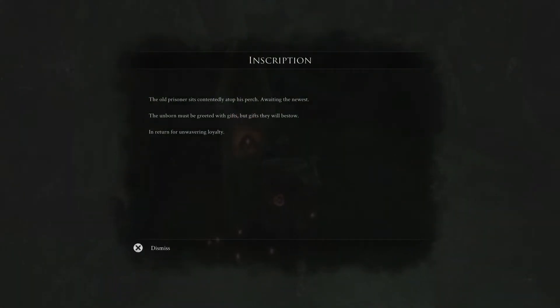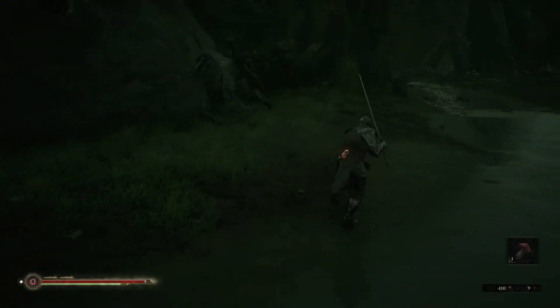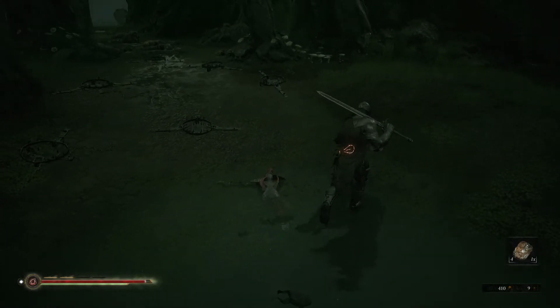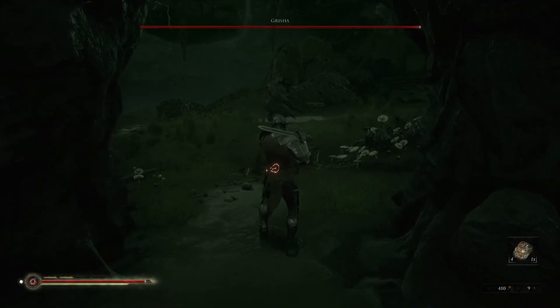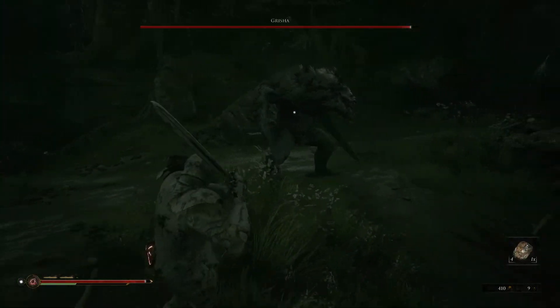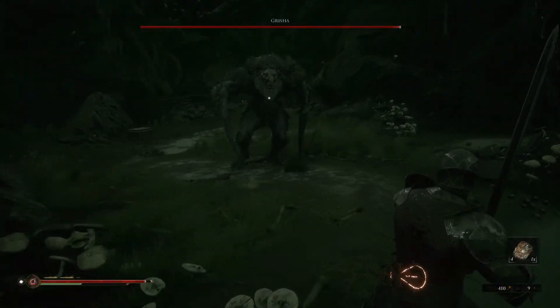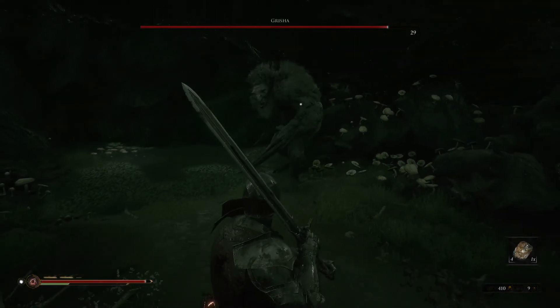The old prisoner sits contemplatively atop his perch, awaiting the newest me. The unborn must be greeted with gifts, but gifts they will bestow in return of unwavering loyalty. Okay, so I'm back to full health — should I try? I mean, he's not going to kill me, right? Is he back to full health though? He is. Okay, there we go — don't roll back in front of him. No, run. Nice dodge. This guy's easier than the first guy I fought.